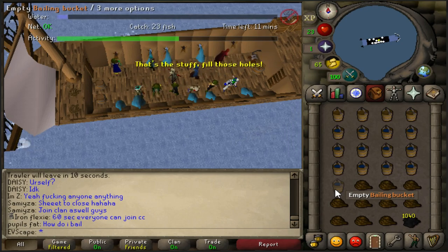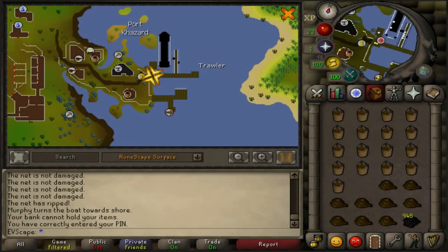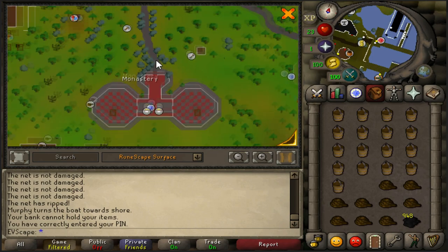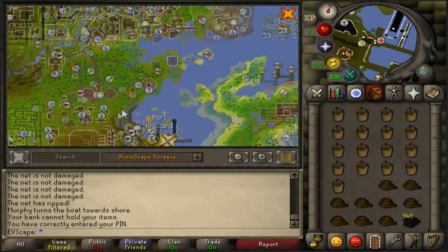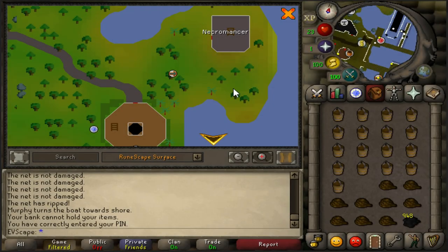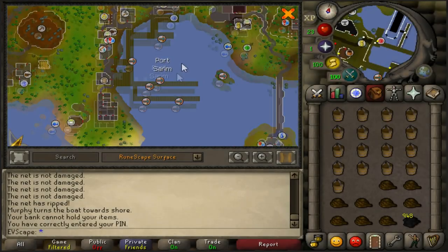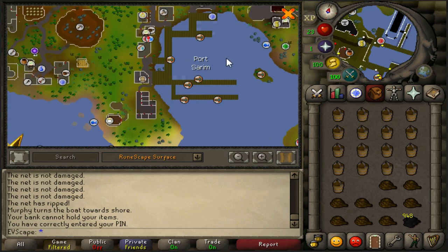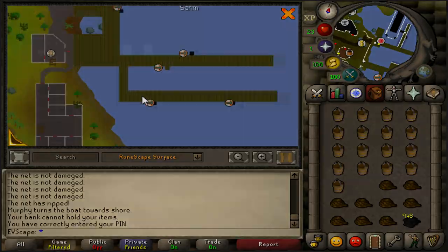First off, you're going to want to get there. The fishing trawler minigame is located on the Port Khazar dock. Ways to get there include the Ardy Cloak, where you can teleport to the monastery and run south; the fairy ring code DJP and run south from there; or go to Port Sarum and pay 1,280 coins to a crew member to charter you straight to Port Khazar.